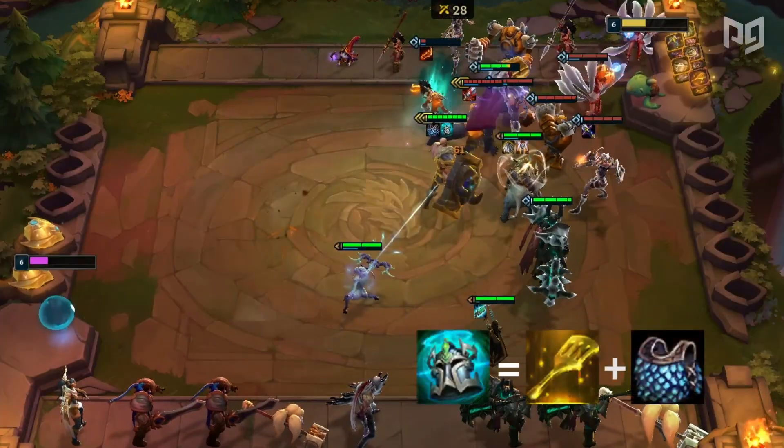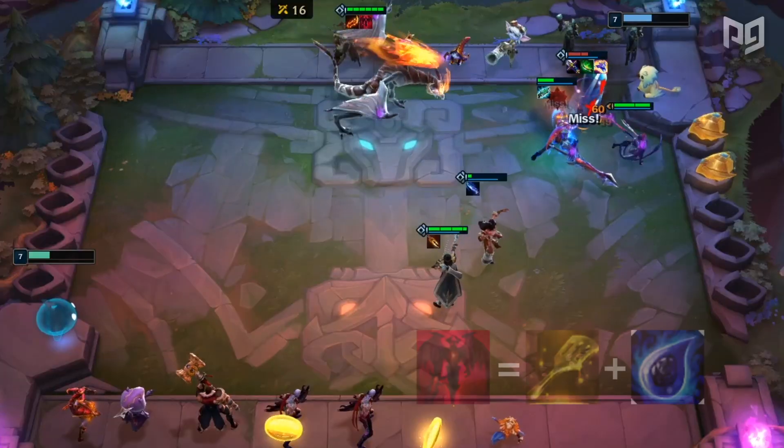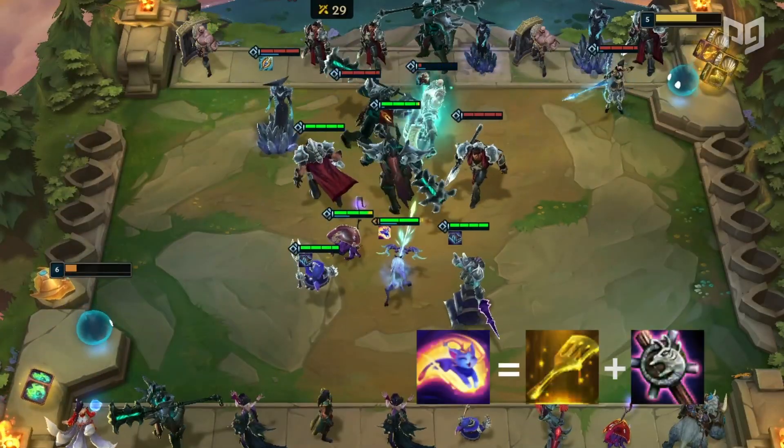Moving on with those: Knight's Vow makes the wearer a Knight, Blade of the Ruined King makes the wearer a Blademaster, Darkin makes the wearer a Demon, Frozen Mallet makes the wearer a Glacial, Youmuu's Ghostblade makes the wearer an Assassin, and Yuumi makes the wearer a Sorcerer.